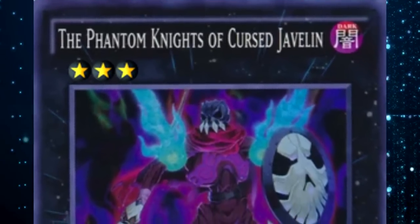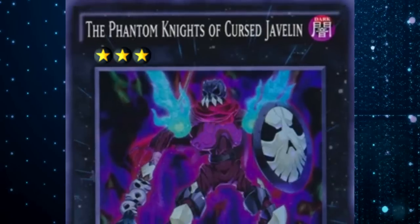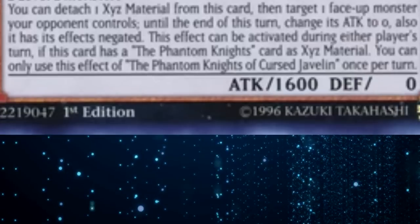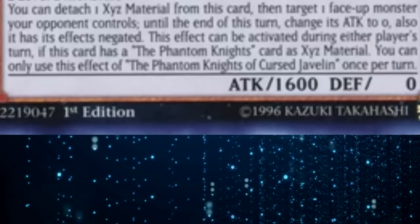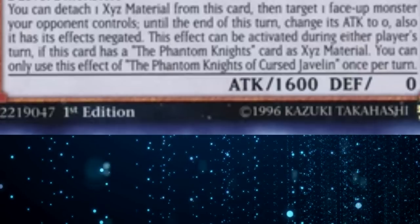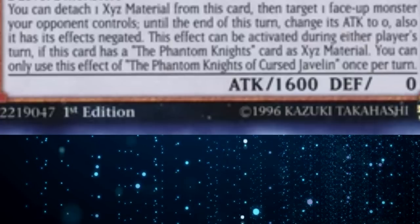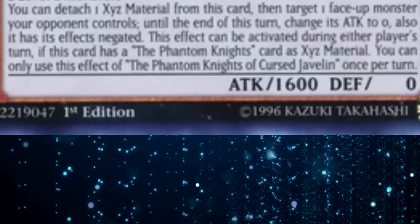The Phantom Knight of Cursed Javelin is an awesome Rank 3 monster that gives Phantom Knights an actually not terrible first turn Rank 3 to make besides Levear the Sea Dragon. Let's take a look at its effect. You can detach 1 Exceed Material from this card, then target 1 face-up monster your opponent controls — until the end of this turn, change its attack to 0 and its effects are negated. It's sort of like Gorgonic Guardian, and I love that card, so naturally I'm going to love this card, except it's not as difficult to make because it doesn't take rock monsters.